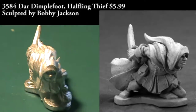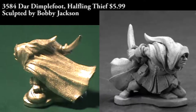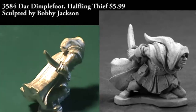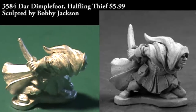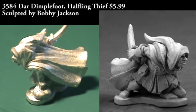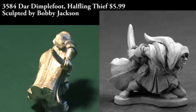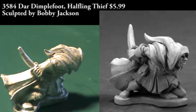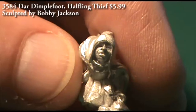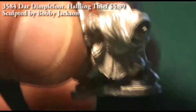Last up for this episode we have a Dark Heaven Legends figure: Dar Dimplefoot, a Halfling Thief. It's a single piece miniature of a halfling crouched over, wearing a heavy hooded cloak, with a dagger in his right hand and a bag of ill-gotten goods in his left. There's one feature that struck me as odd — not in a bad way, just very different: our halfling is wearing shoes. In all the games I've ever played, you just don't ever see one in shoes. If you expect big hairy feet, you won't find them here. But it is a good figure and I'd recommend it for any halfling thief in a role-playing game.